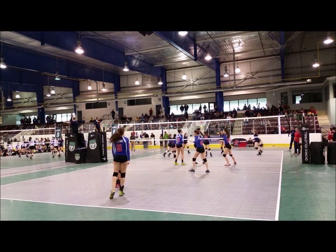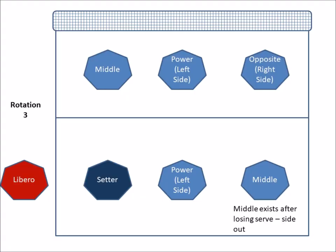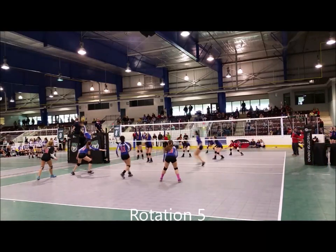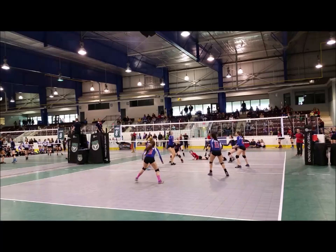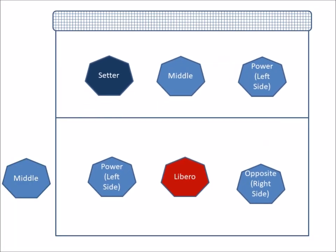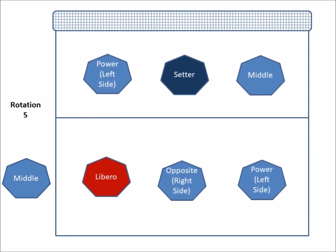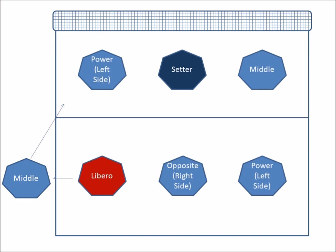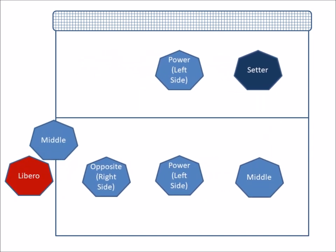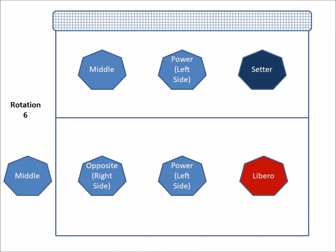In the same rotation 3, after the middle player that has been serving loses the serve, the Libero can replace this player in the backcourt. The team then plays in rotation 4 with the Libero on the court, and also plays in rotation 5 with no libero replacements. When the team is ready to move to rotation 6, the second middle player will enter the court in zone 4 replacing the libero. In the same rotation 6, after the middle player that has been serving loses the serve, the Libero can replace that player in the backcourt.